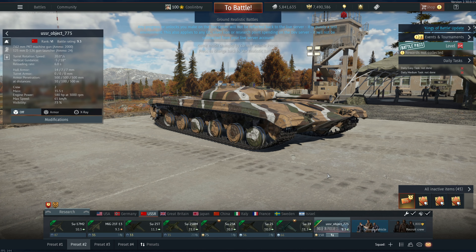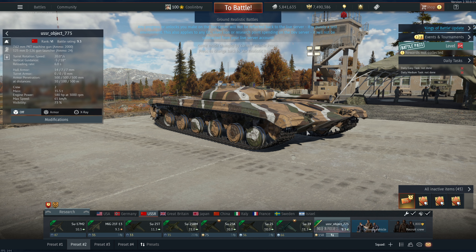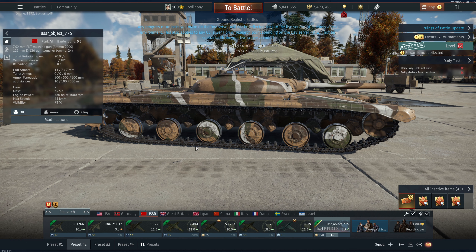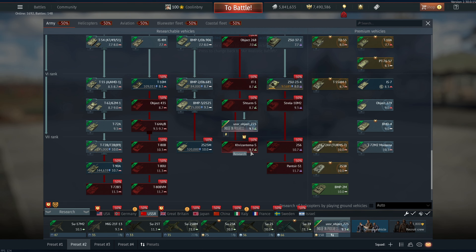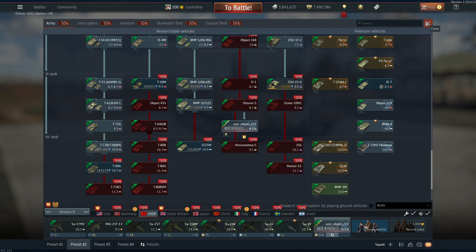Hey everyone, Tankenstein here. In this video I've got your gameplay and overview for the Object 775, straight from the Kings of Battle dev server. This is a rank 6, battle rating 9.3 tank destroyer or anti-tank missile carrier for the Russian ground forces tech tree. This vehicle is pretty much near the end of its line — it's just before the Chrysanthemum, so it should be a pretty powerful vehicle.